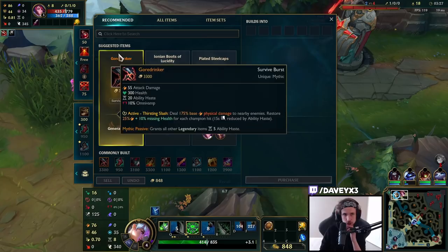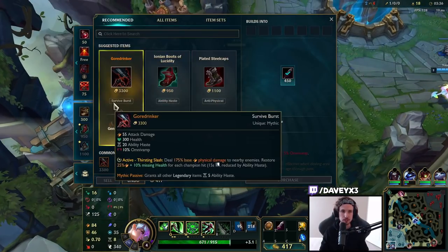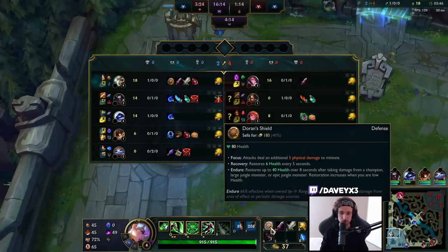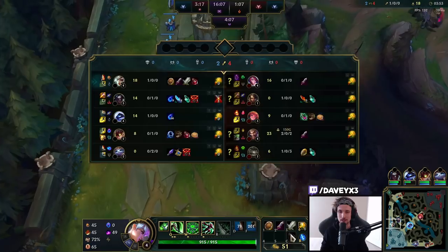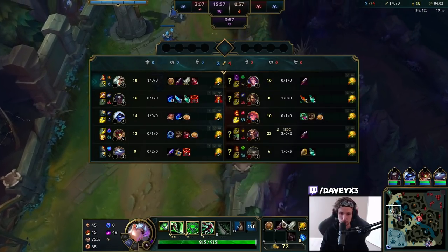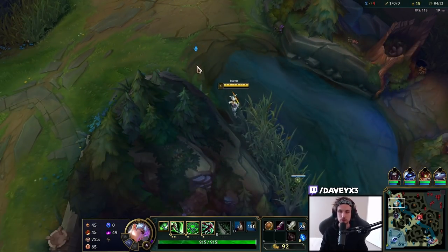Let's go back. First things first, what we're going to buy to make the matchup a little bit easier — something I don't really do as much, but I want to showcase: we're going with a Doran's Blade and a Long Sword. We already have a Doran's Shield for the healing and its effects, and then we're adding a Doran's Blade for damage and HP. Usually I don't really stack Doran items because they don't stack together, but the raw stats from these two combined is definitely worth it sometimes for an easy lane.